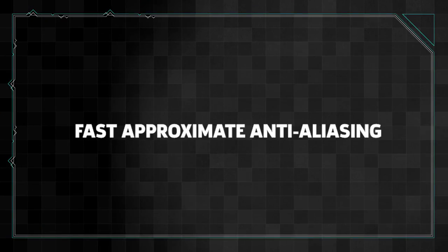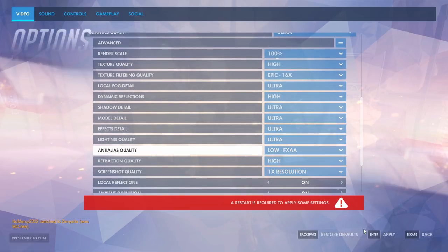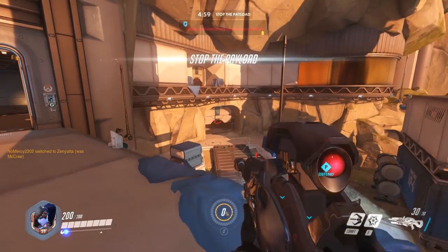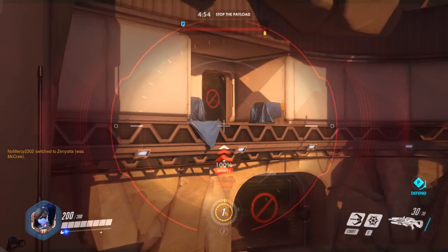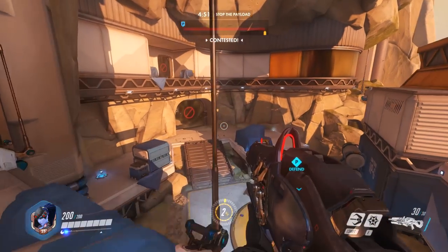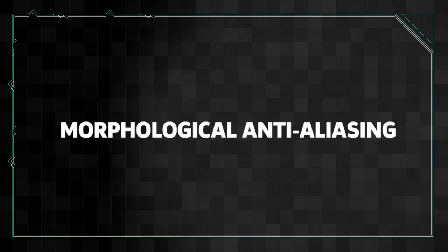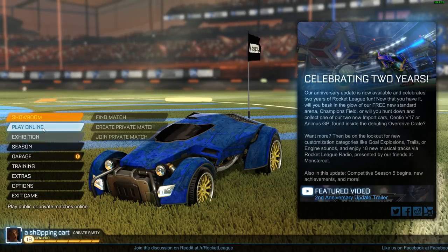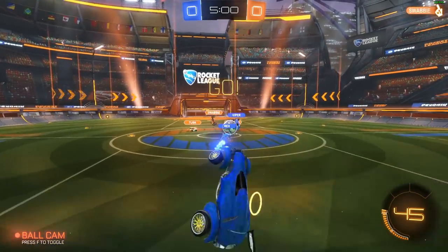Fast Approximate Anti-Aliasing, or FXAA, is a blanket approach to smoothing out an image — it's essentially a filter. Instead of analyzing each frame and calculating geometry like MSAA, FXAA applies the smoothing effect to an entire image indiscriminately. It's faster for the GPU to perform, but it results in a blurrier image compared to other methods. MLAA, or Morphological Anti-Aliasing, is an AMD technology similar to FXAA. It applies a filter that looks at contrasting pixels to smooth out edges, but still has a blurry look to it, although it's a bit easier on your hardware.